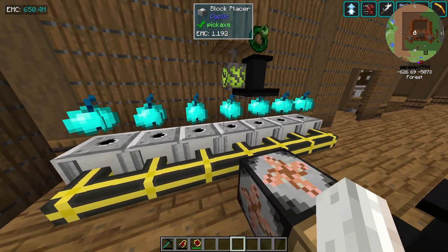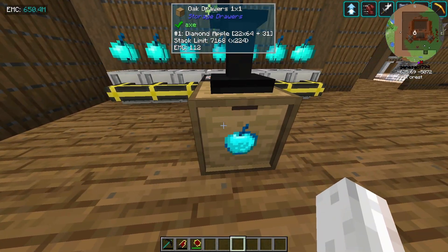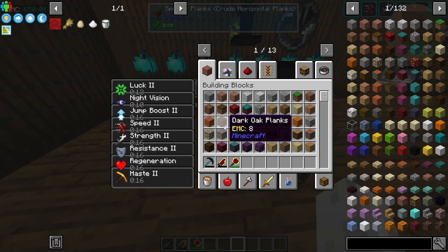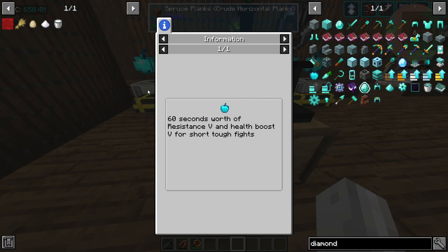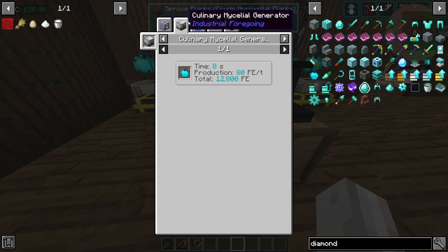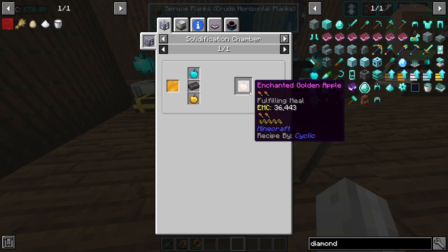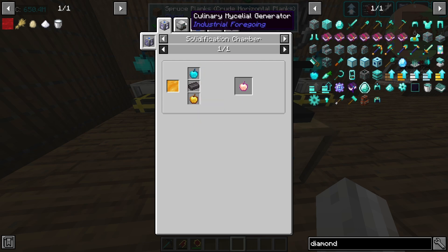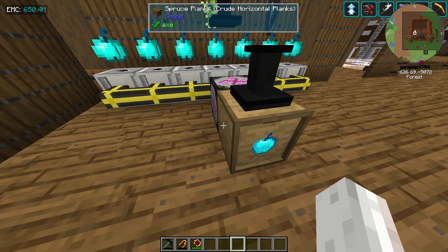Over here we have an apple farm — this is growing diamond apples. They go in here and we've got a bunch of them. We tried making these and the problem is the diamond apple itself doesn't have any EMC. It will give you 60 seconds of resistance five and health boost five. So that's good to have, but you could make an enchanted golden apple, which is cheaper than netherite. You get some power, but not much.